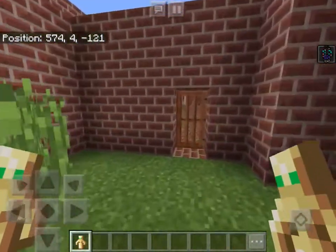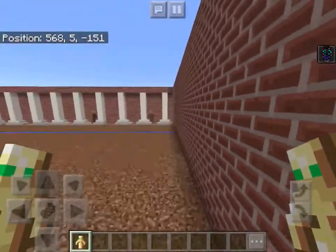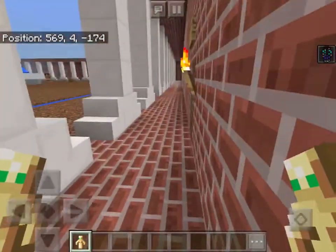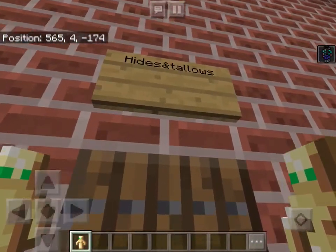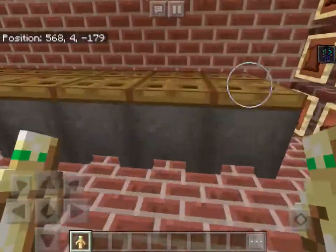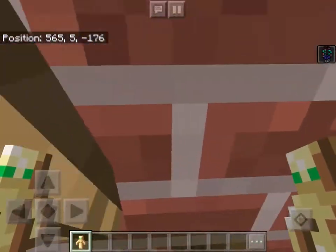Now we go on the left side. Right now we have hides and tallow. They pounded the hides and burned them into tallow, which is, in fact, white.